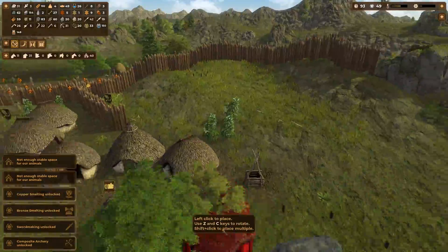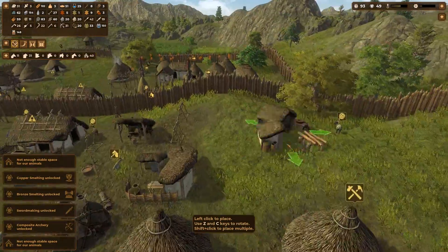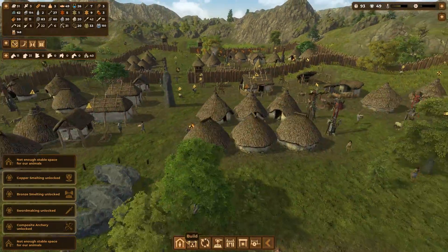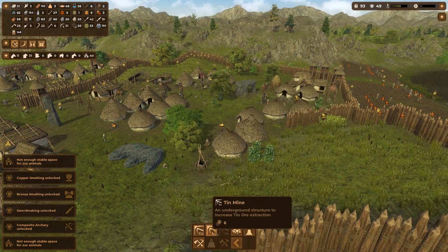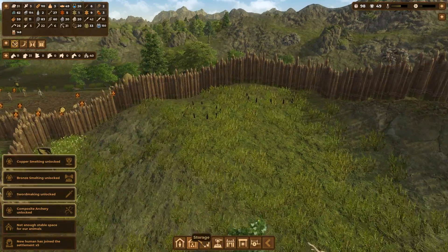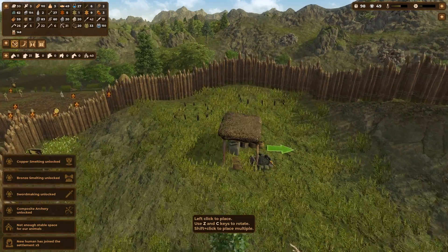The good stuff, ladies and gentlemen! Let's build a holy smithy on the hill next to the village, because we all know this will be the place where the best weaponry will be crafted for our people. The best possible workshop. I need to place it somewhere — how about here? That's a good spot. Building metallurgy. What do we need? Copper mine, charcoal pit — yes. Pit furnace — I have that thing. Metal smithy.